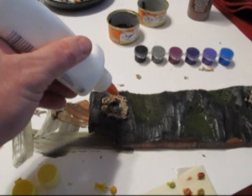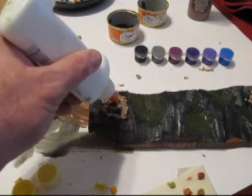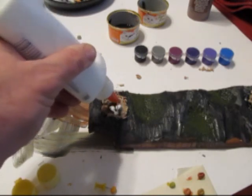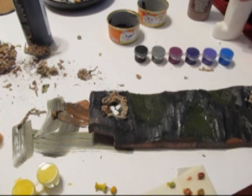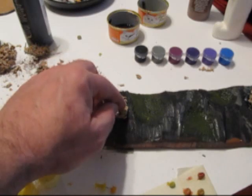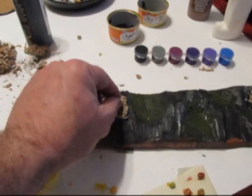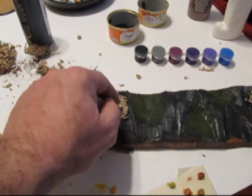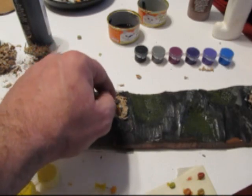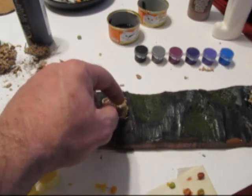For the eggs, I put dabs of glue in the middle of the nest. This glue will dry clear. Then I just pop the eggs right in there — four or five per nest — to get a little bit of color. And that's it; that's pretty much how I made the nests.